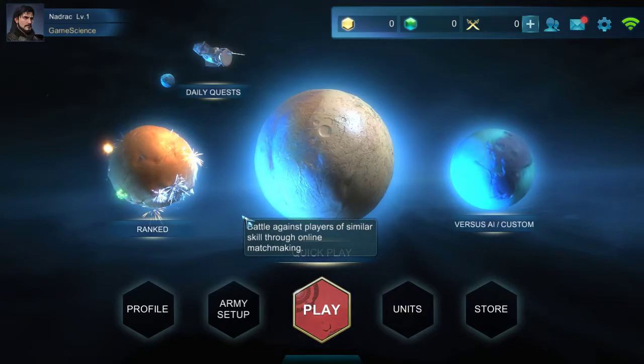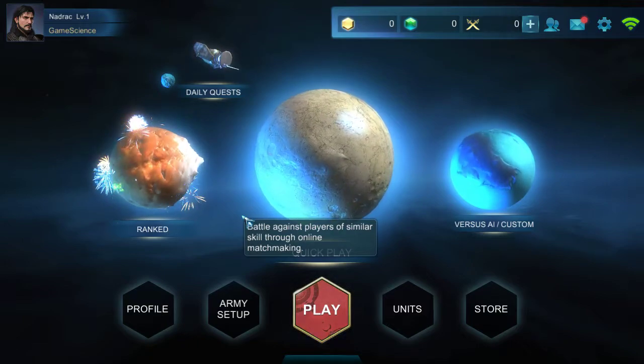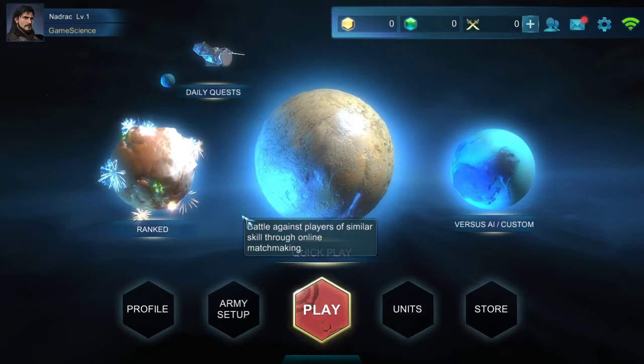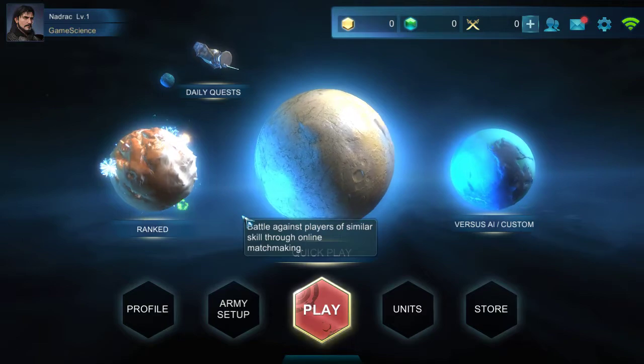Hello, it's Nedrak and welcome to The Art of War Red Tides, a game that recently became available on Steam as open beta. It's a strategy game mainly based on the player sending units on a lane back and forth and deciding the compositions.